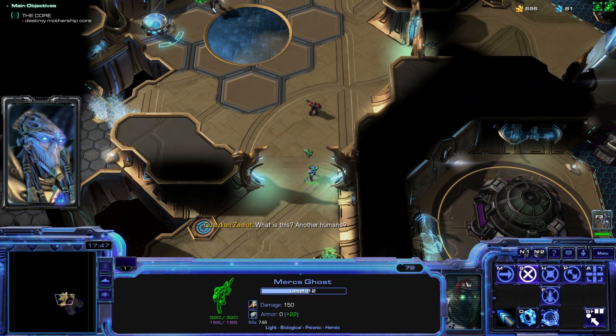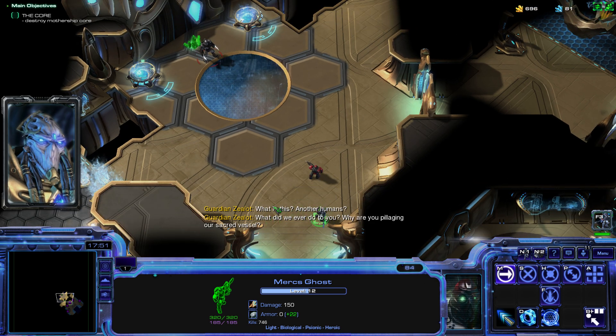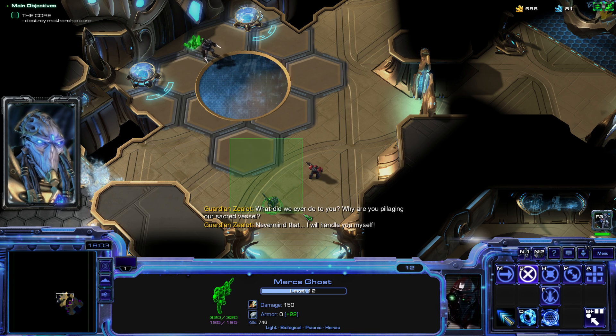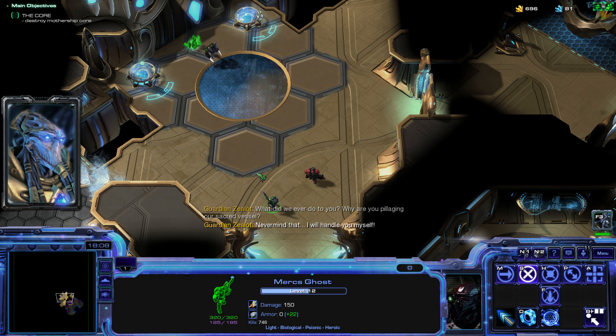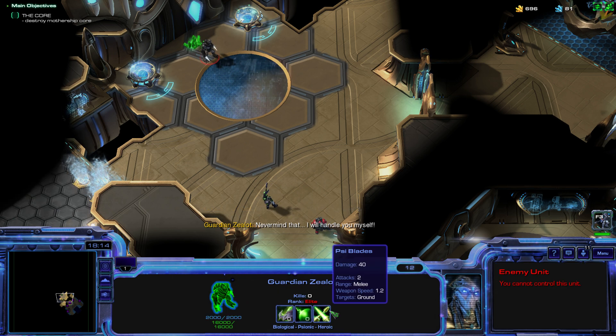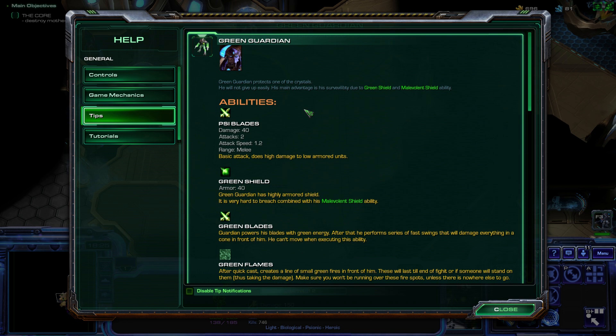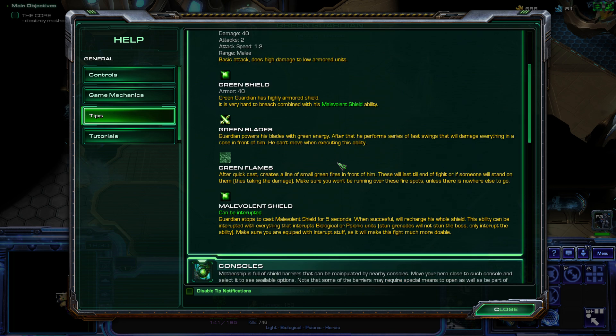I powered the barrier back up. Four humans appear — they're challenged: 'Close the doors behind you. Why are you pillaging our sacred vessel?' Green crystal appears. 'Never mind that — I will handle you myself.' Wait, I need to read what this boss does. Wow, it's a boss straight away — the Green Guardian. High damage to low-armored units. Guardian powers his blades with green energy after performing a series of fast swings. He can't move while executing his ability. Just don't stand in front of him.